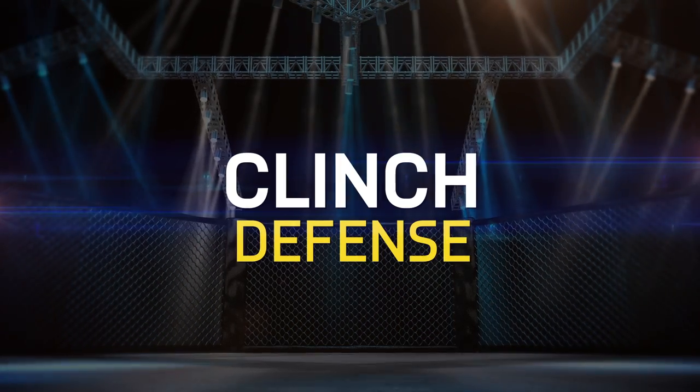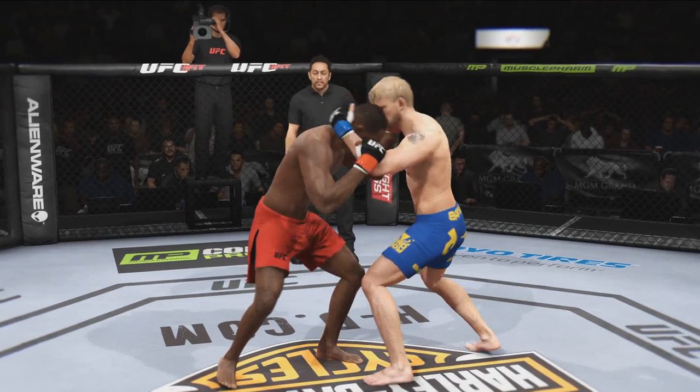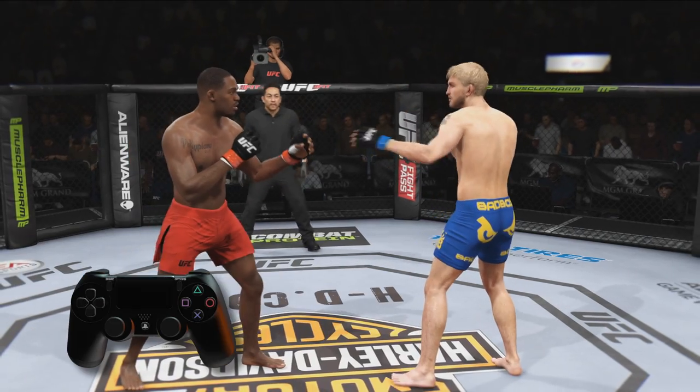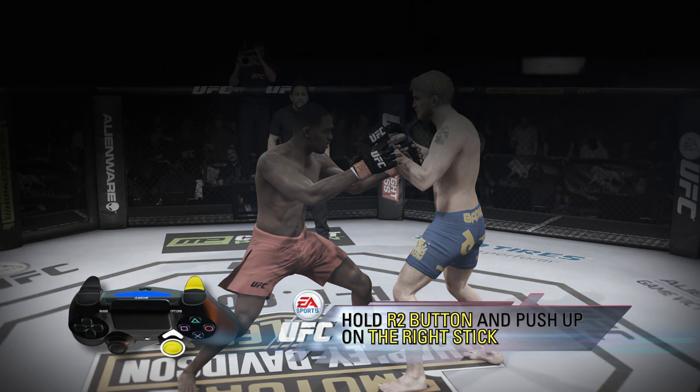Welcome to EA Sports UFC's clinch tutorial. Let's focus on defense. The best way to avoid taking damage in a clinch is by denying your opponent the clinch in the first place. When your opponent tries to tie you up in the clinch position, deny them by holding the R2 button and pushing up on the right stick.